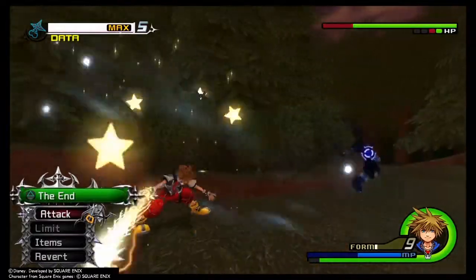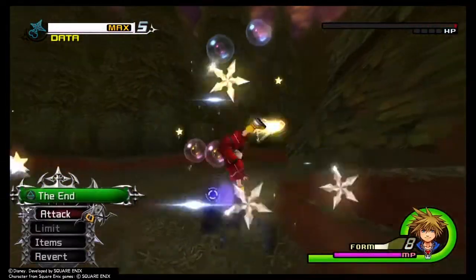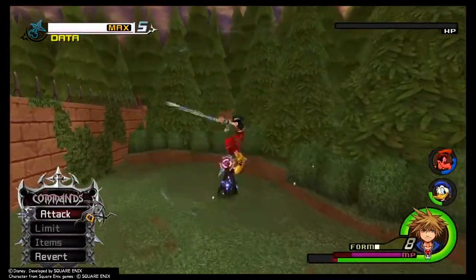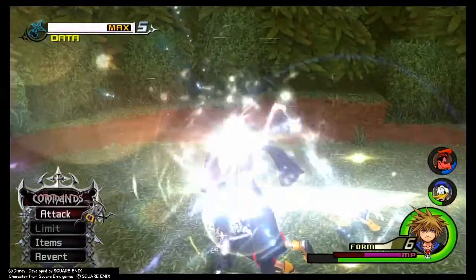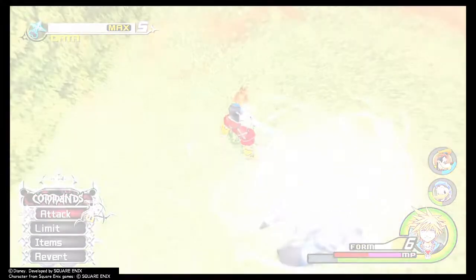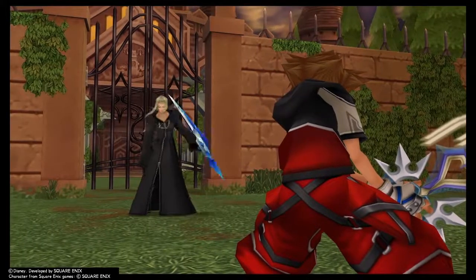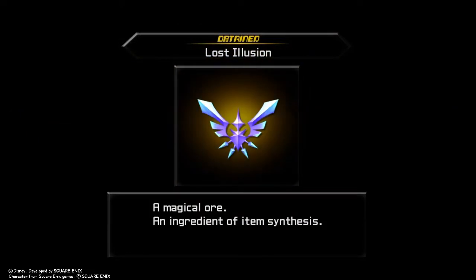Another thing I like to do for Anti-Saur is use Limit Form — that usually gets rid of him fairly quickly. Another thing you have to watch for with Vexen is the giant ice crystals or ice spikes that he conjures popping up out of the ground. This fight was pretty quick mainly because I used the Fire Aaga spell along with Final Form, and Limit Form works really well on Vexen as well.